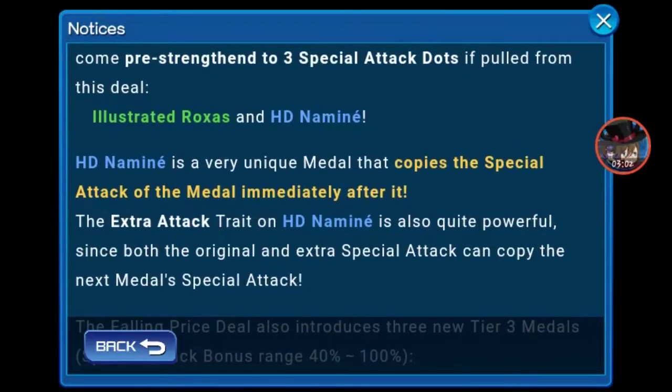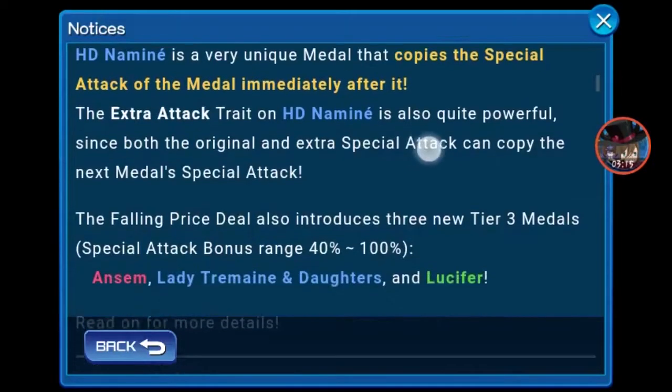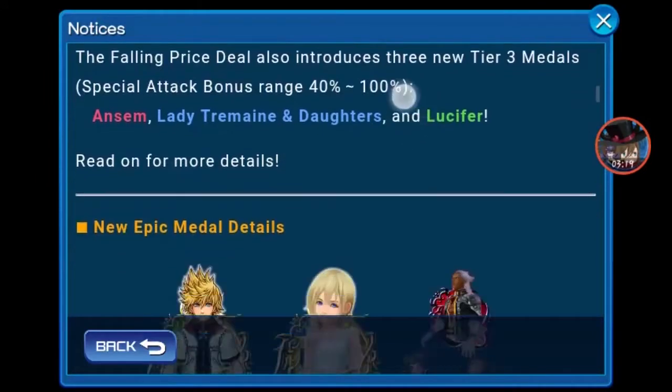Agee T. Namine is a unique medal that copies the special attack on the medal immediately after it. The extra attack trait on Agee T. Namine is also quite powerful, since both the original and extra special attack can copy the next medal's special attack. The tier 3s are Ansem, Lady Tremaine, Dars, and Lucifer.